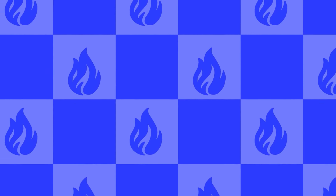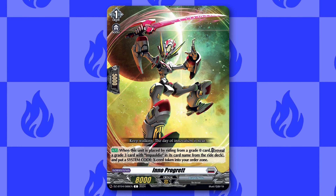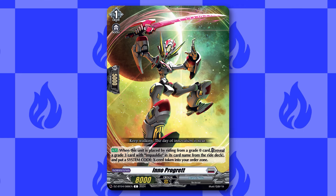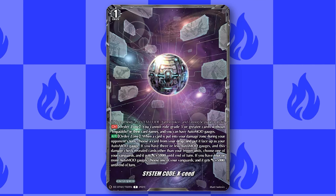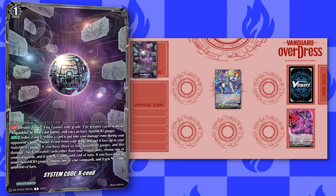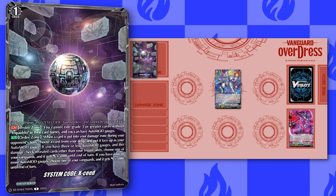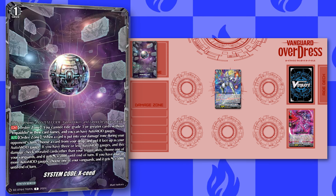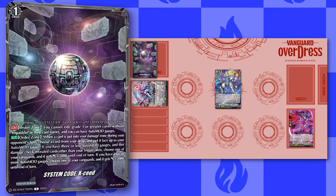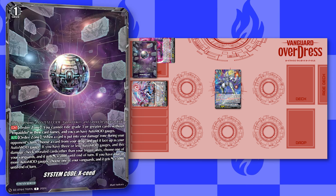So unlike the other videos, for this one we have to start with the ride line. Our grade 1 is Eno Progret, which whenever you ride it, you reveal an Impaldio from your ride deck and put a System Code Exceed token into your order zone. System Code Exceed is a set order that prevents you from riding grade 3s other than Impaldio and gives you the ability to have auto mod gauges. While it's in the order zone, whenever you take damage during your opponent's turn, you put a card from your drop zone face up as an auto mod gauge.